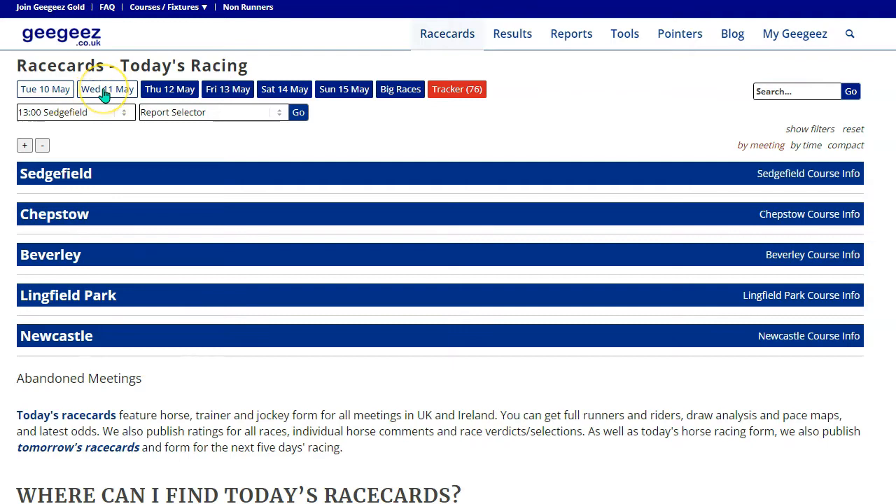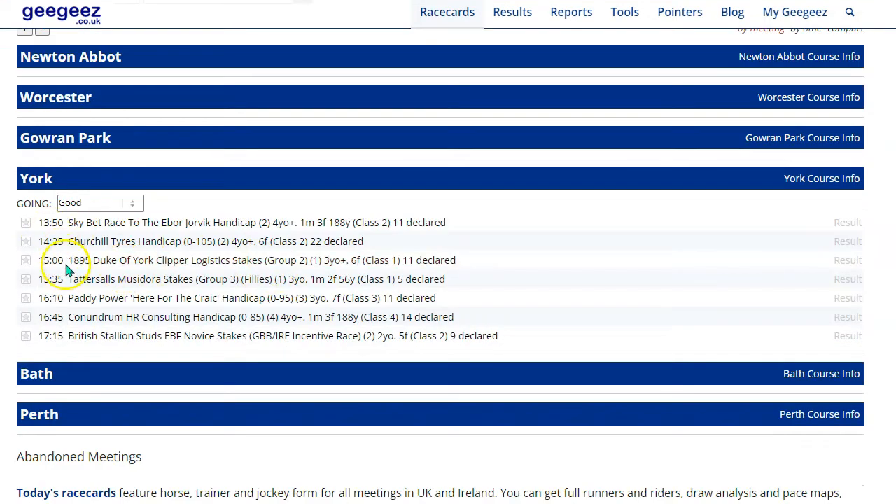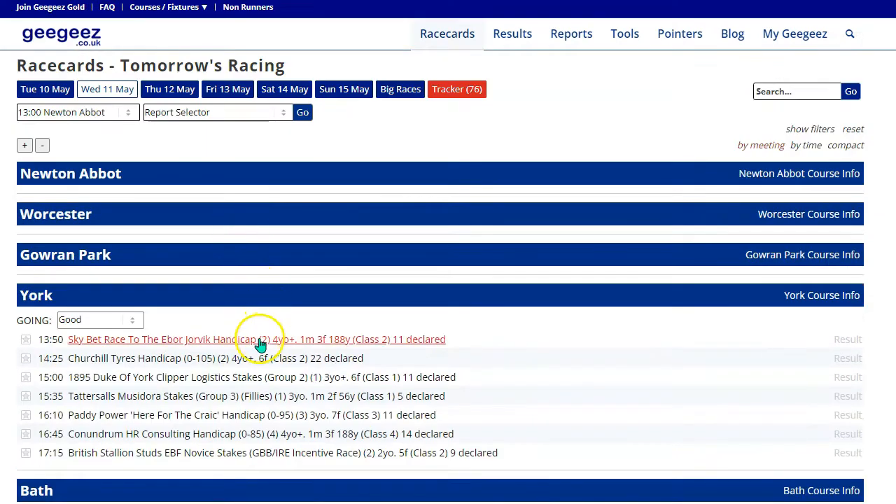Let's crack on to tomorrow, Wednesday the 11th. We've got the York card here. You see it's a seven race card, some good field sizes, so some tricky punting conundrums to follow. We start with a mile and a half handicap, the Jorvik handicap. Again, a tough race. Just before we do that, a couple of things that I want to share with you.